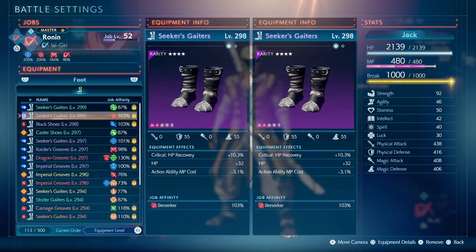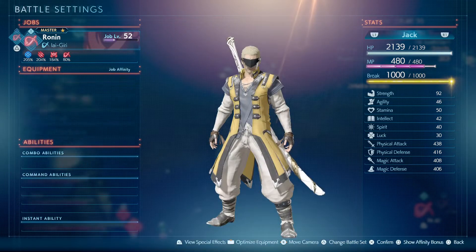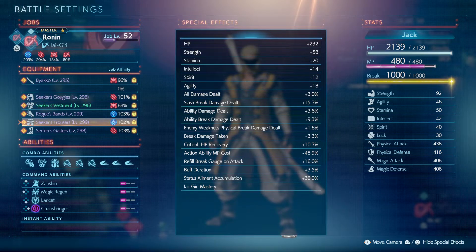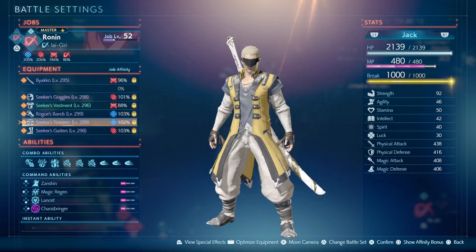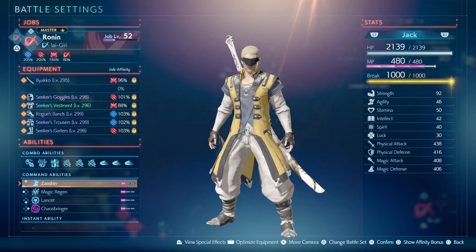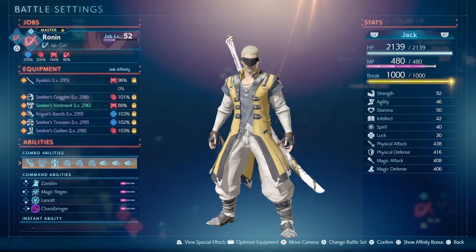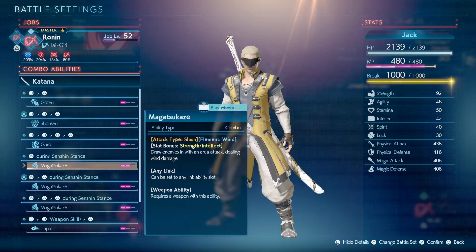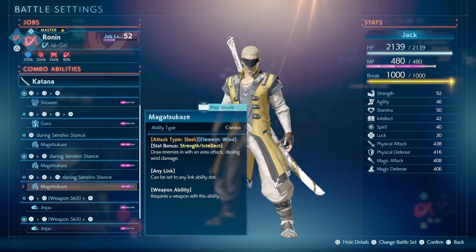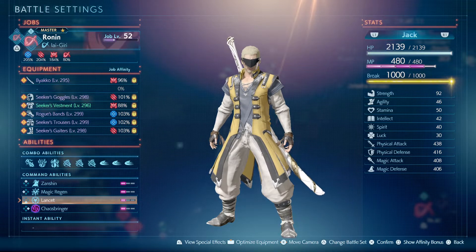I smithed pretty much all of my gear to have action ability costs so that I can get it down to almost 50%, and then combined with Zantian that'll take it down to almost 80%. I'm going to rely on Lancet — once the wind starts going off on the enemy with the wind attack, the hope is that they build up the status accumulation, Lancet goes off,